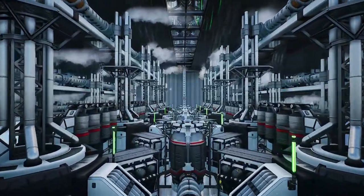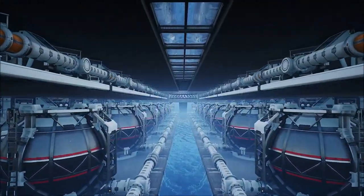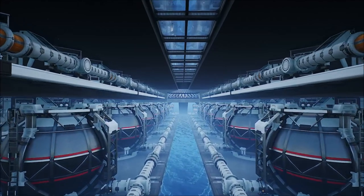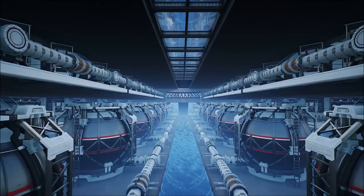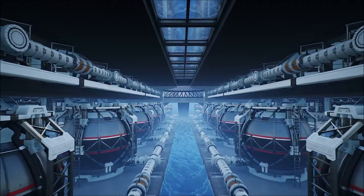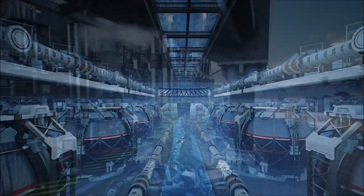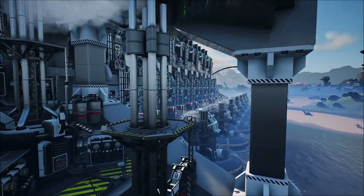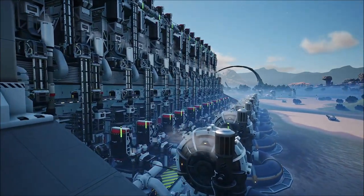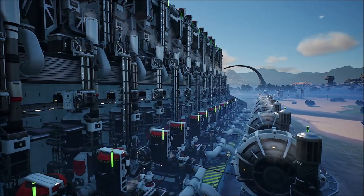What's going on everybody? I'm Drawing Chaos, and we're back with another satisfactory design. That's right, we are continuing our tutorial series where we're going to be building fuel generators today. On the last episode, we were able to take out the coal generators and made a beautiful coal generator plant for early game, but now we're working on mid-tier, and that's where the fuel generators come into play.